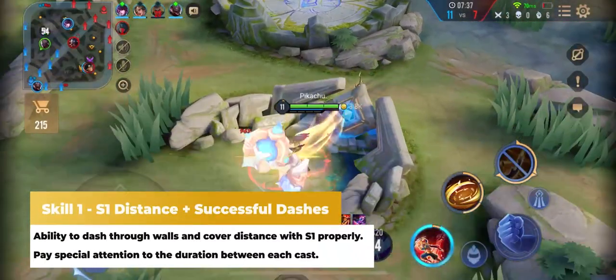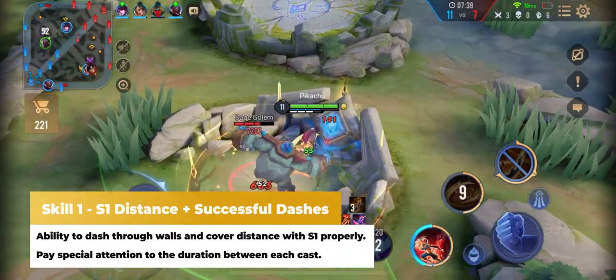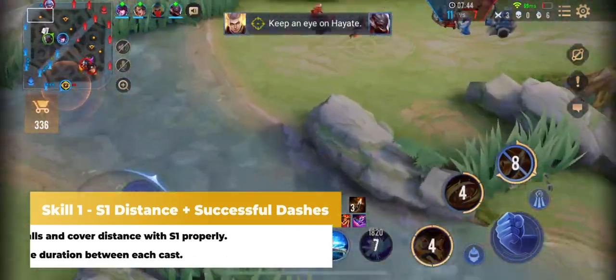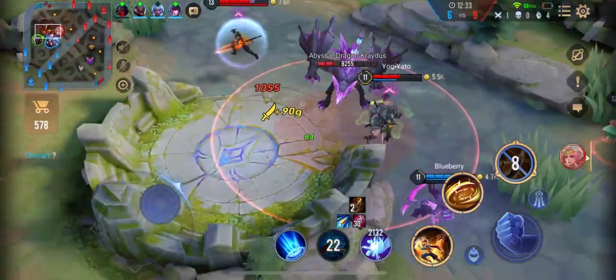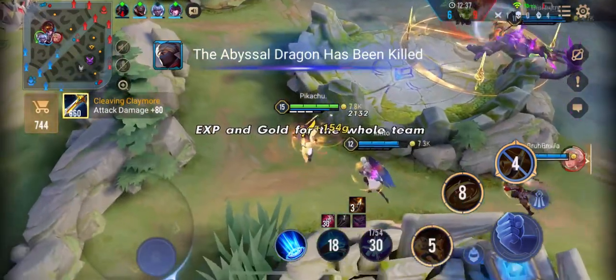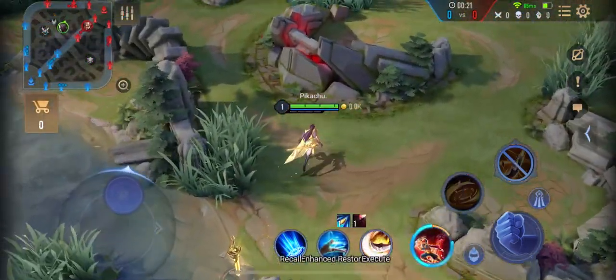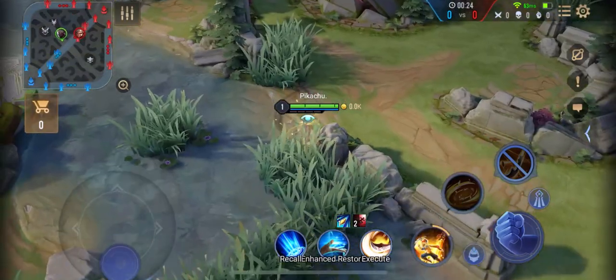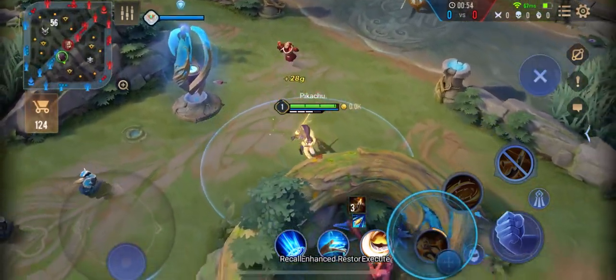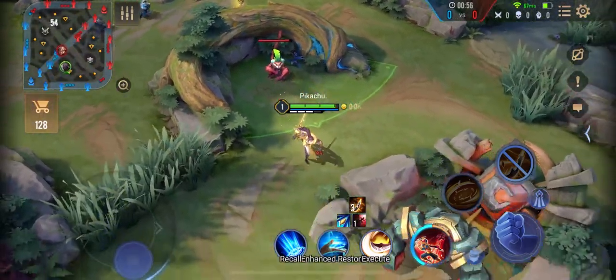In the beginner category, we first have skill number 1: gauging distance with your S1 across different points in the map. Basically, you want to get used to how to cover the distance with your S1 at different spots, such as the two lanes, across your own jungle, in the enemy jungle, and so on and so forth. You can practice using your S1 through and around the walls.